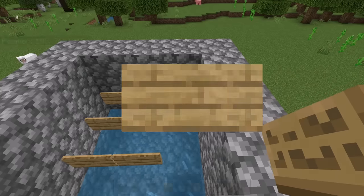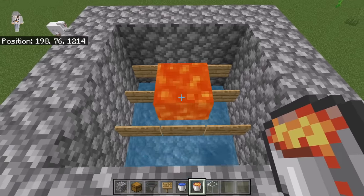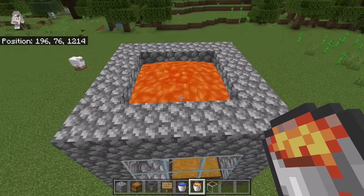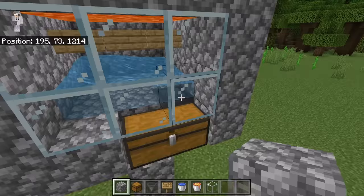After you have placed all those signs, place lava at this spot. As you guys can see, the lava should flow like that. That lava will kill all the iron golems. At this point the farm should look like that. The lava should already be there and the water should flow towards that hopper.